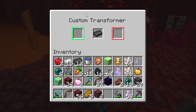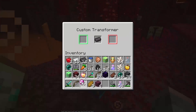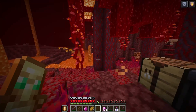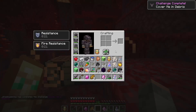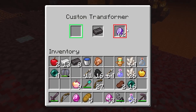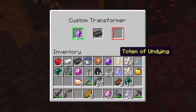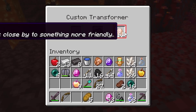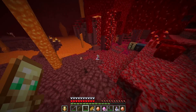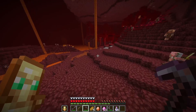I craft the custom transformer block — it's rainbow on the outside and costs five levels. I get a pink diamond block transformer, a portal transformer, and an enchant transformer. The custom transformer turns things into custom diamond things. I now have portal, block, and mob transformers. I use the block transformer — it turns all my blocks into bedrock, which I then transform into purple diamonds. The portal transformer says 'use on a nether portal to go somewhere else.'